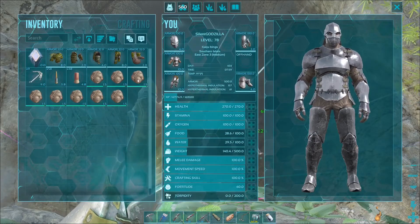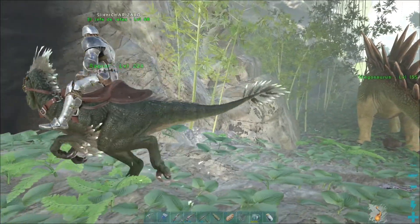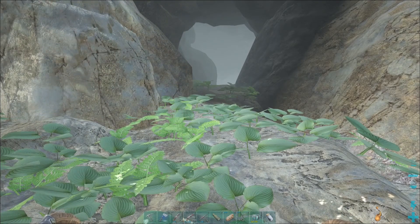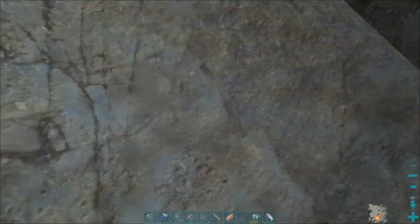We got ourselves a decent amount of poop for our dung beetle. I got my friend here, Dante, again. He tamed up a decent level raptor. And we're going to go into this cave and wreck some stuff. Let's do it.